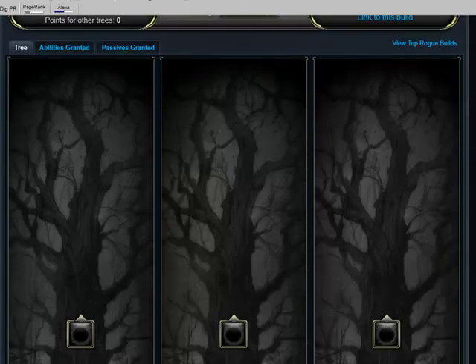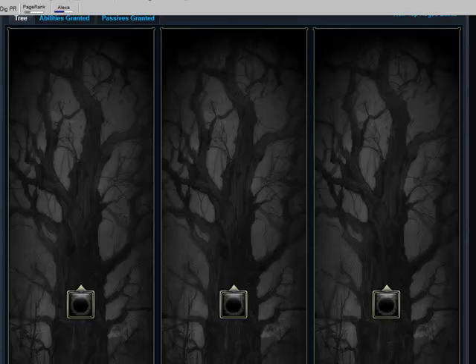Hi guys, I've got another video here for you, and this one is following suit with the Rogue. I'm basically going to do a PvE DPS spec. This is working well for 1.4. Leave your comments, let me know what you'd change or how you'd improve it. With builds in Rift, it depends how you want to play and what calling you're playing. I'm finding this is a very good PvE DPS spec — it's based on the Marksman tree, the Nightblade tree, and Assassin.